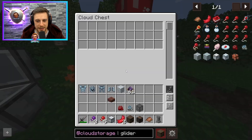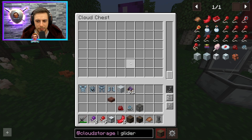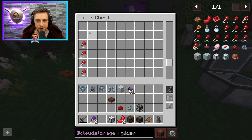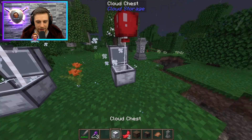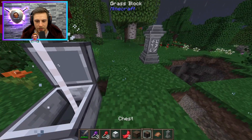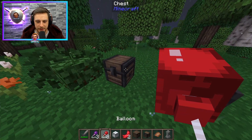It appears my red balloon chest is bugged out, because I've sent quite a few chests up for it. But the purple one now has a lot more storage. As you can see, we've got a lot of storage in here now — we can scroll through it, search through it, sort it. It's quite a bit of storage. This red one doesn't have all that storage, so I think it's bugged out. Maybe it's because I logged out before they got up there the first time.